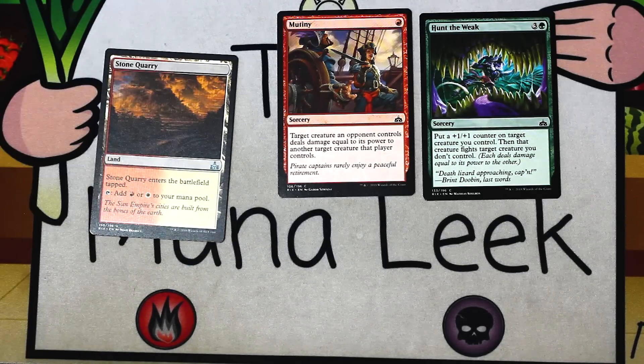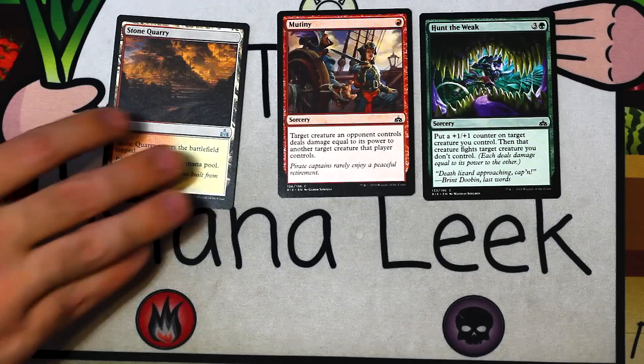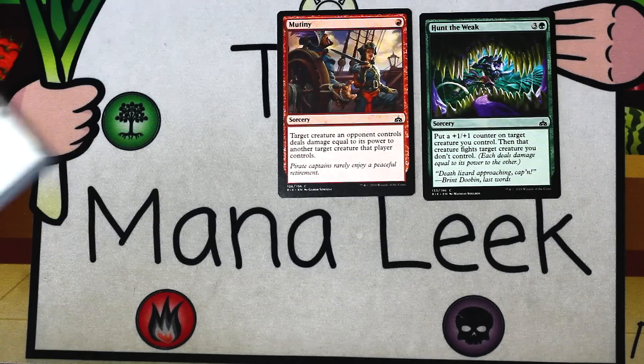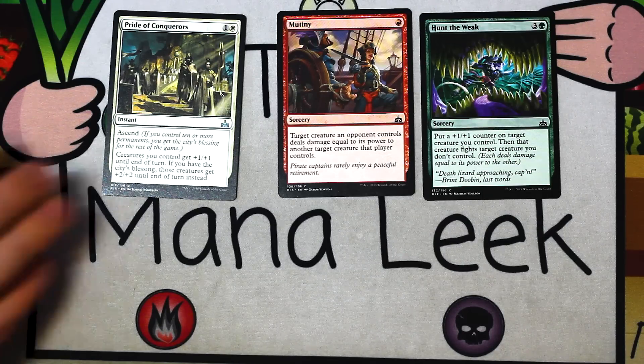Our first uncommon is Stone Quarry, the red-white tap land. Never, ever, ever first pick it. If you are red-white, or splashing red or white, here you go — you want this, relatively highly in pack two or relatively late in pack one, but never a first pick. Pride of the Conquerors is up next — one and a white for an instant with ascend. Creatures you control get plus one, plus one until end of turn, or plus two, plus two if you're blessed. Very good in the go-wide deck — be it black-white, red-white, or whatever-white — it does serious work. It's never a first pick, but once you're going down that route, you're pretty happy to have it.